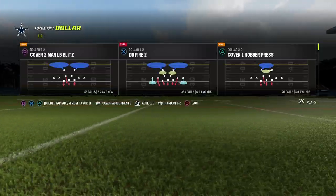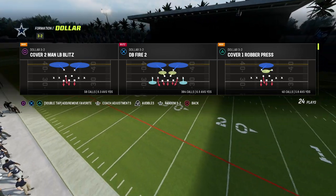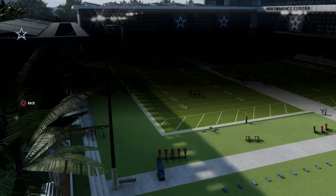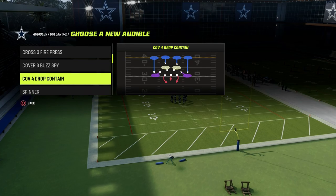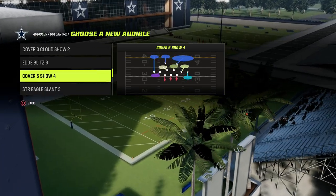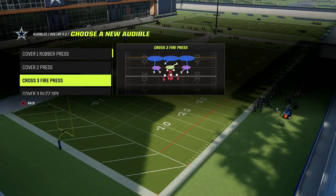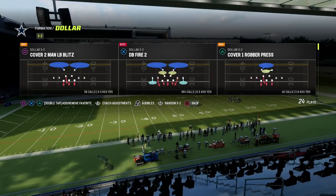The base defense that we want to do everything from is DB Fire 2. Defense is all about adjustments. We do have some audibles we can set — if we want to have cover four drop, match coverage, cover three cloud, or cover one robber, we can have all of those. But your base defense is going to be DB Fire 2.